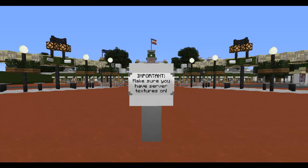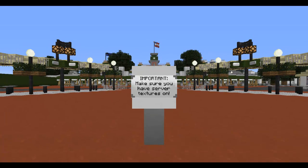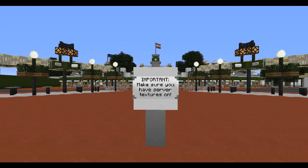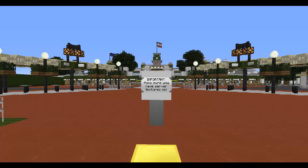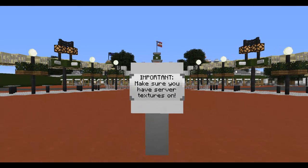Welcome back Minecrafters and Disney fans. Today I'm at a magical place, the most magical place on the earth — Disney World. This is a great server that I am luckily a part of and I'm just so happy. This server is called Parkatex. The IP will be down below and I'm going to be doing tons of videos about this server in the future. So this is the first one and today I'm going to show you guys the entrance and Main Street.